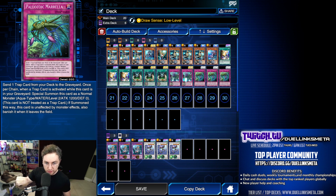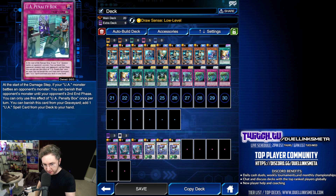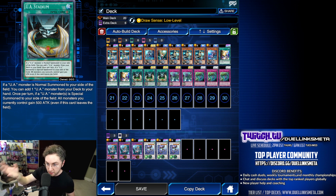With Mirella, you can activate to send a Penalty Box from the deck to the graveyard, which can then be banished to search for the Stadium. Penalty Box itself is also a great removal card — any monster that battles against a UA, their turn or our turn, it doesn't matter, it will banish their monster for two turns. Also, if you special summon a UA monster on the field, the entire field will get boosted by plus 500.